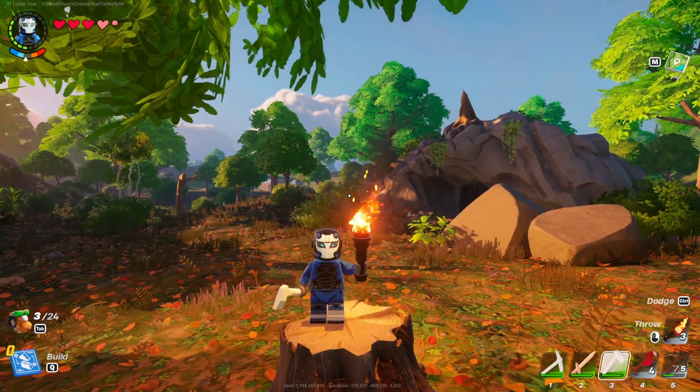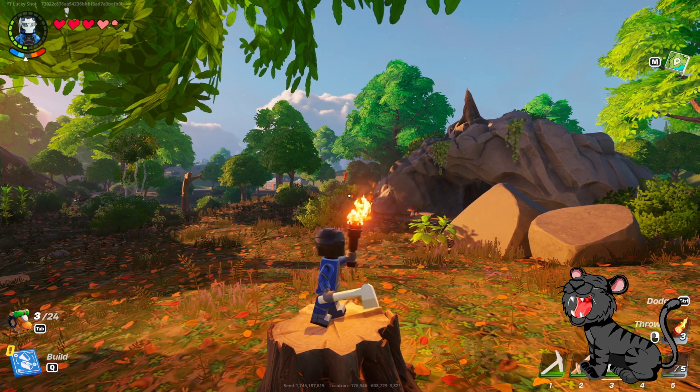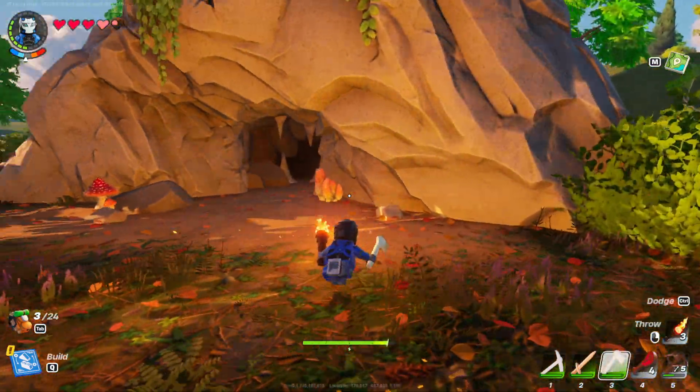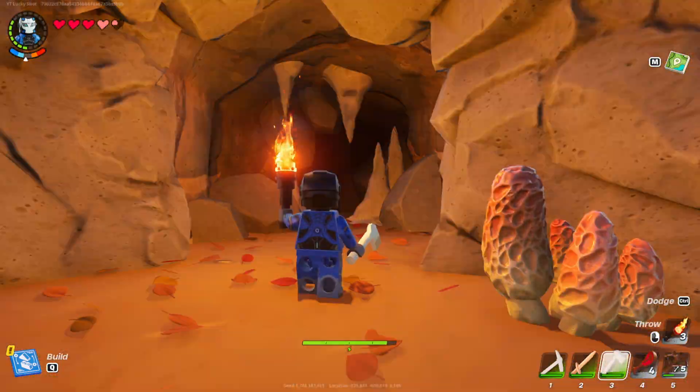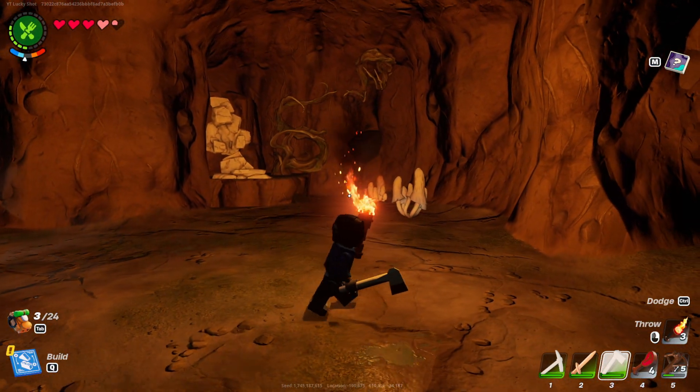The next thing you're going to need to do is find yourself some caves. Bring along some weapons and torches so that you can at least protect yourself inside these caves, because they can get quite vicious. Also bring a torch so that you can at least see what's going on around you.